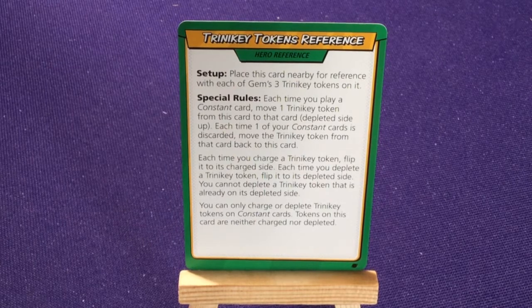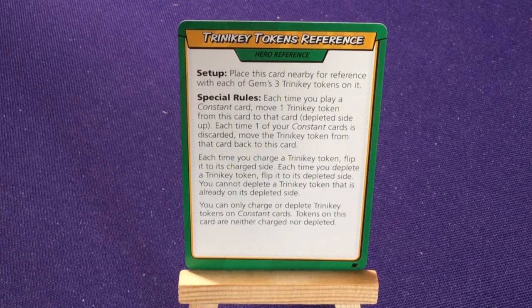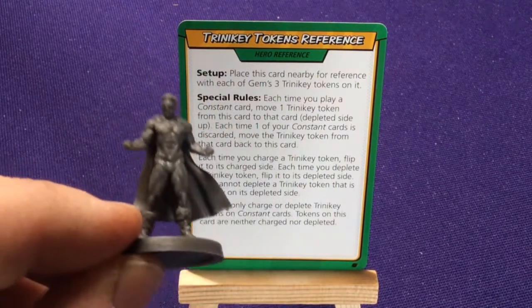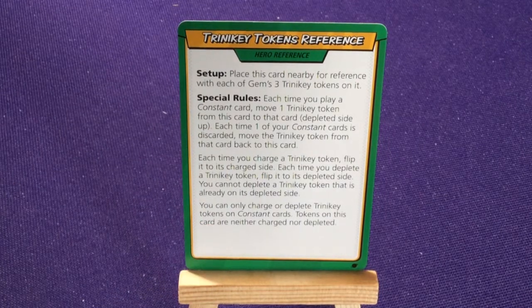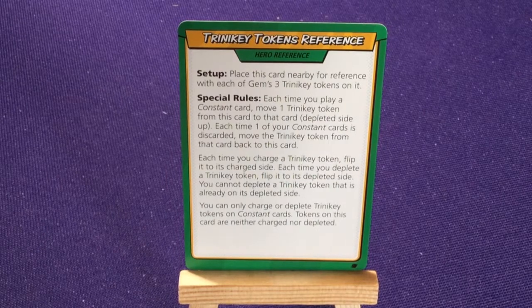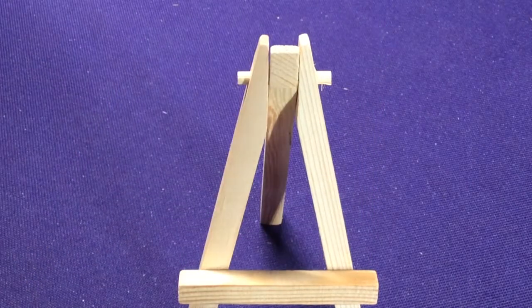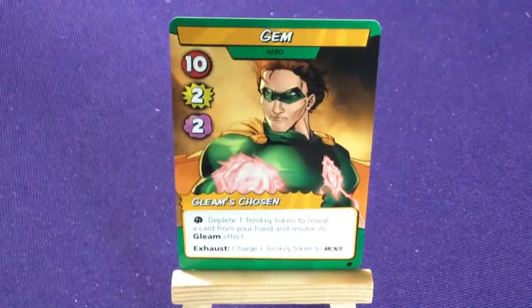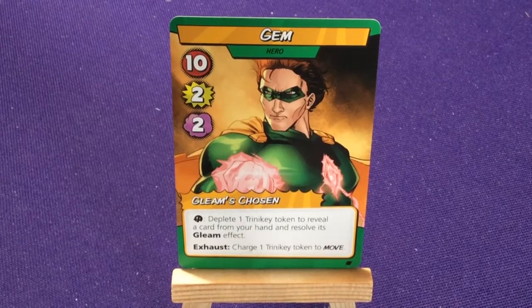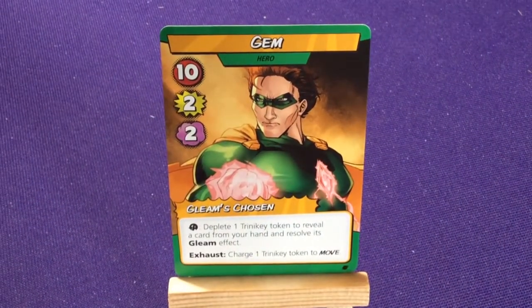Each time you charge a Trinity Token, flip it to its charged side; each time you deplete it, flip it to its depleted side. You cannot deplete a token that's already depleted. Here is her miniature. I would link Gem to being very much like a Green Lantern-esque character — more specifically like Doctor Spectrum from the Squadron Supreme. She basically has energy crystals you can use to charge up various powers — a mixture of those types of characters.